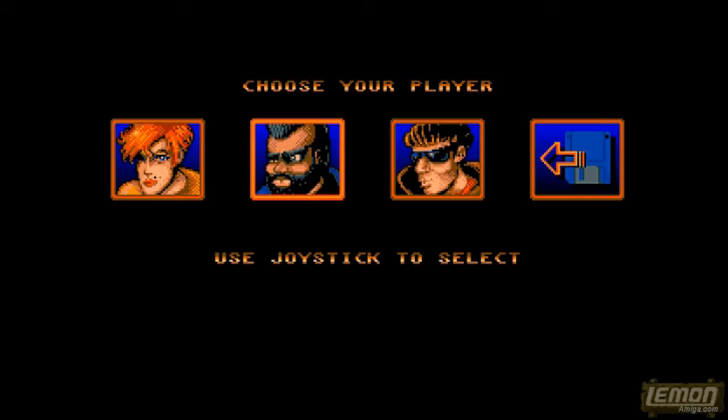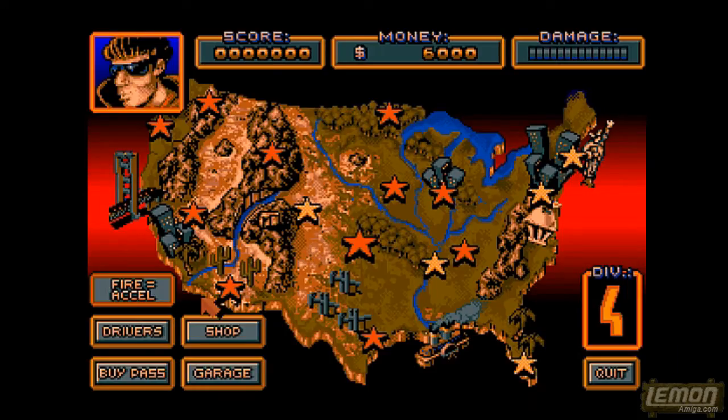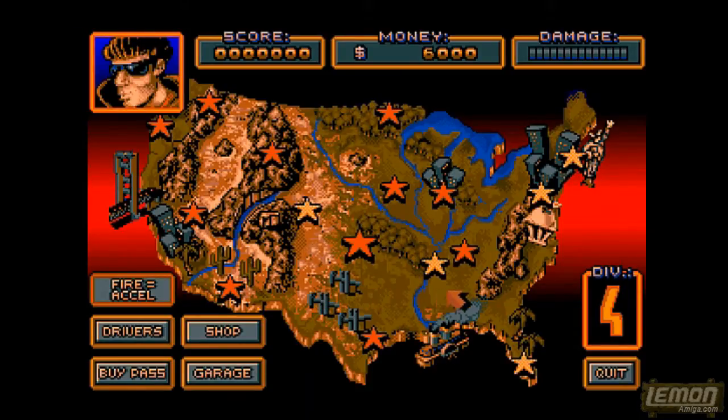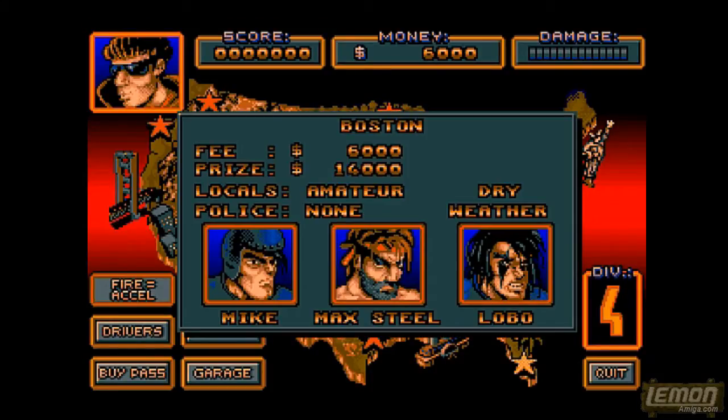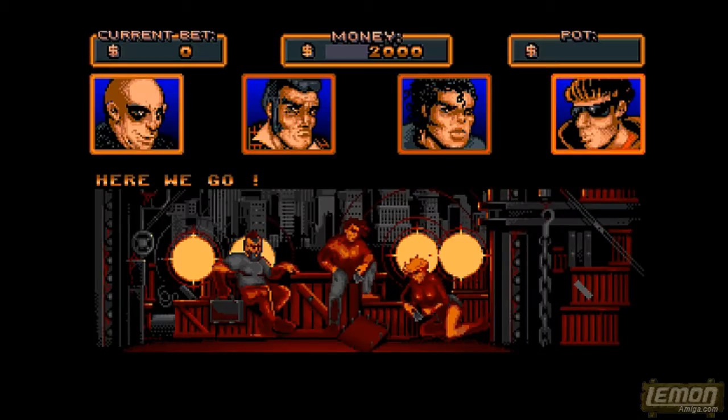From here we can choose our player character from one of the three in the game, and we can either take the stock name or choose our own. The next screen is the map screen, where we just have enough money to afford the entry fee to five races. The five races are highlighted in gold and the ones we cannot afford are highlighted in orange. Our first course is New York.